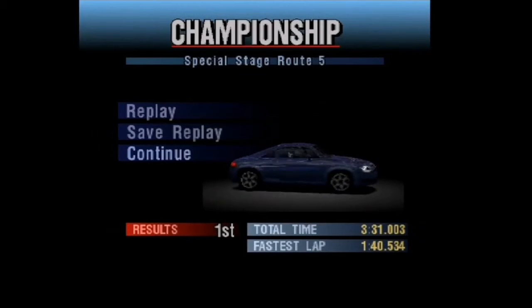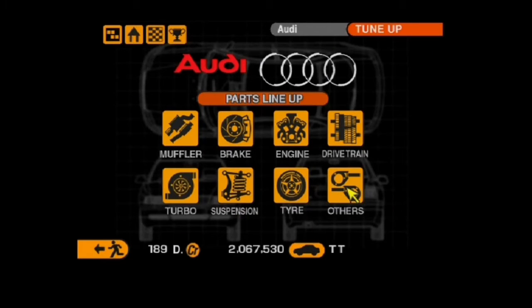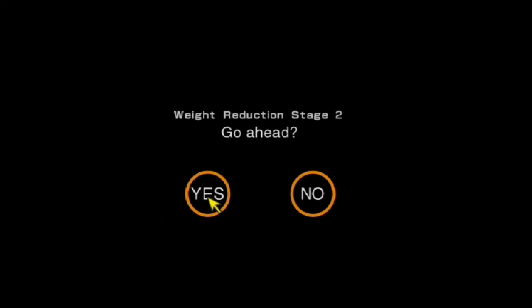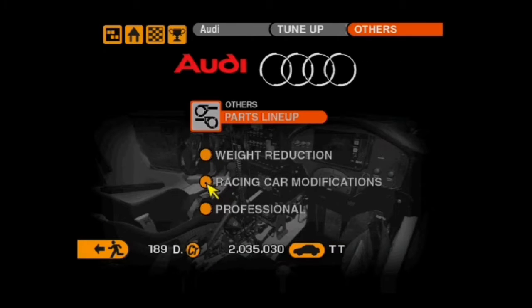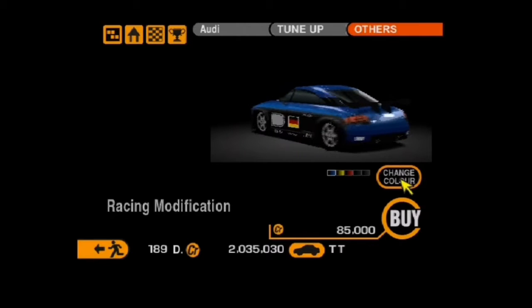Another seven grand for winning. Now I'm going to conduct the racing modifications. I did reveal earlier that we need to put on all three stages of weight reduction in order to officially conduct a successful racing modification — that's the only way you can install a racing mod in this game. As for the colour, we've got some good ones here.